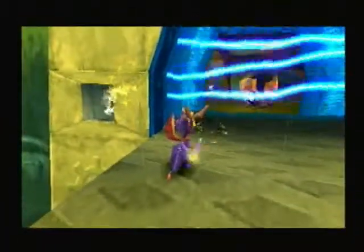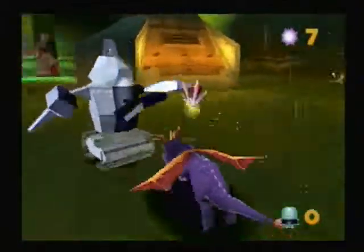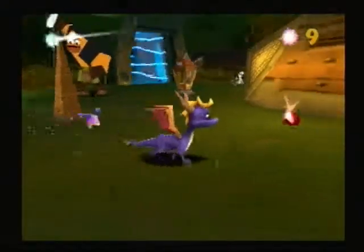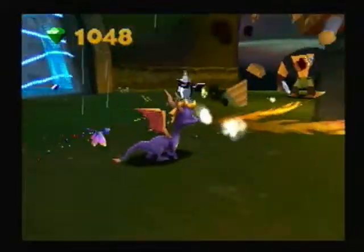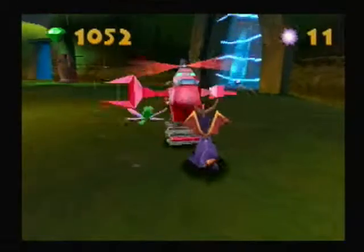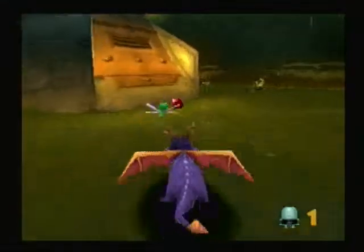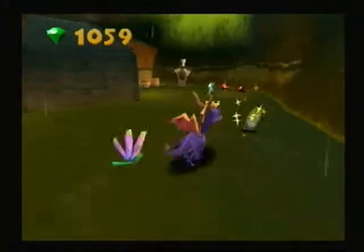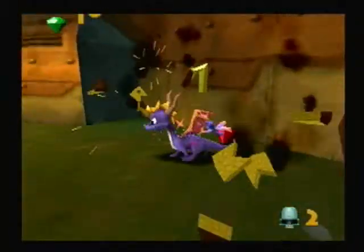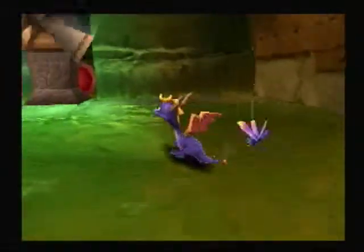Here's that checkpoint. Looks like we need 18 enemies defeated to get our super power up. How many are there total? 22. So there's 4 we don't need to defeat, but we'll get them. Aside from having more health, another good thing about having Sparks around — aside from pointing towards gems — is he picks up the gems, so you don't have to directly touch them. But if Sparks isn't with you because you got hurt too many times, he's not going to do any of that for you.